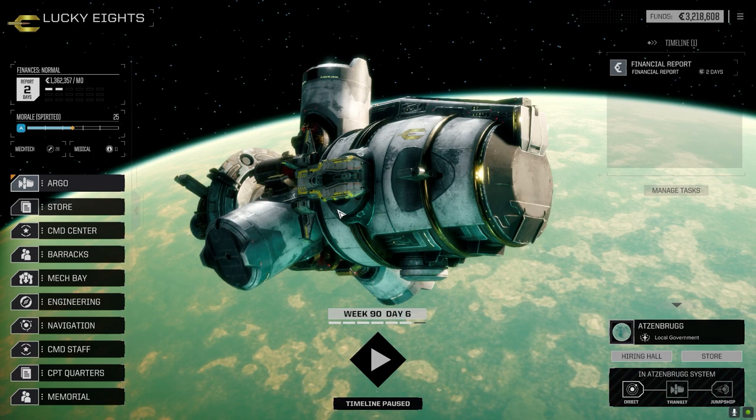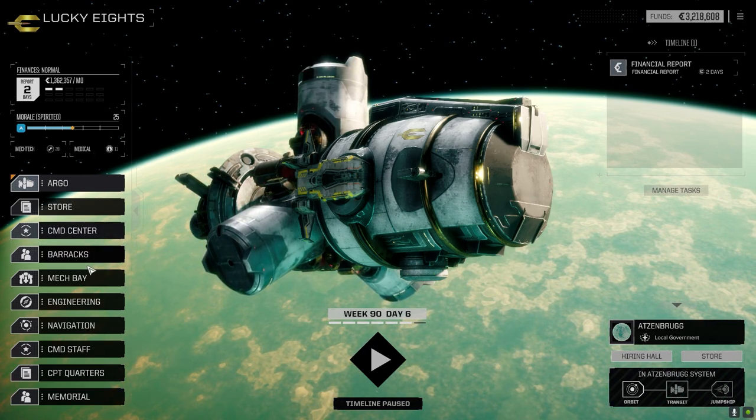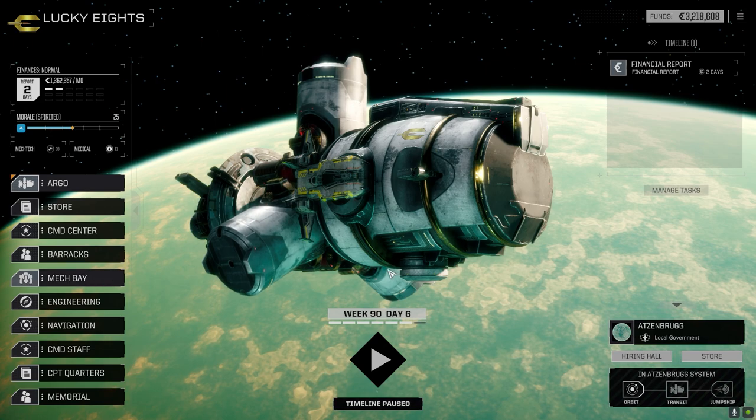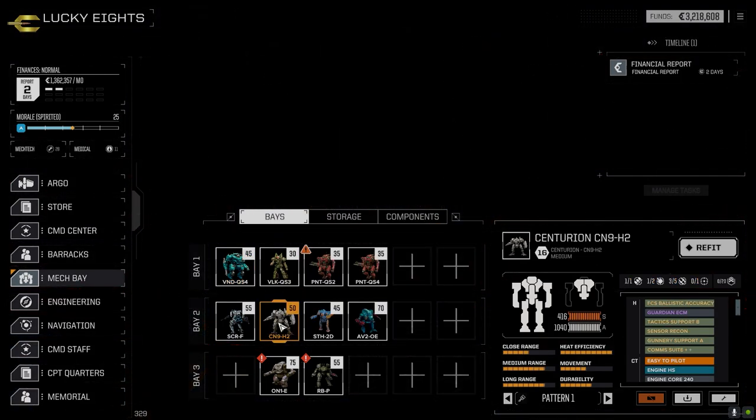Last episode we pulled off a pretty quick mission with the main lance. The secondary lance is gonna get run today. Let's quickly go to the mech bay. I'm gonna show you what I did with the Centurion before we drop into battle.